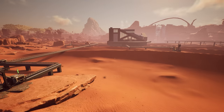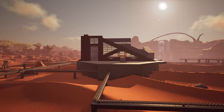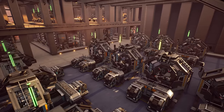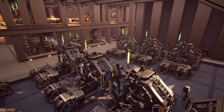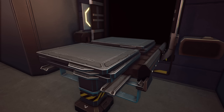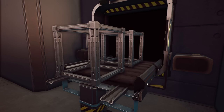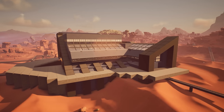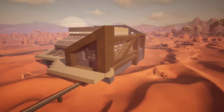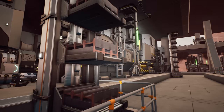Welcome back to another Satisfactory video. Last time we finally constructed this building to produce all of our iron needs - plates, rods, reinforced plates, rotors, and frames. So today we're creating an extension on this side of the building to make steel.